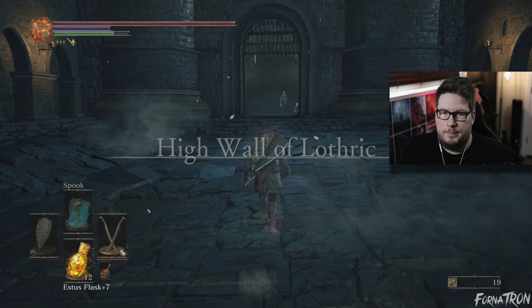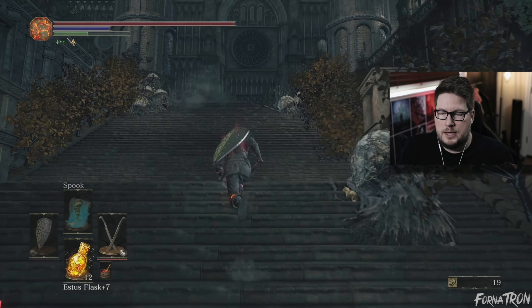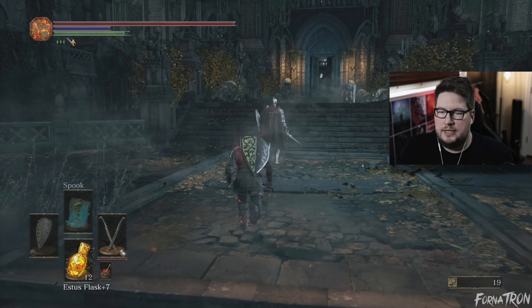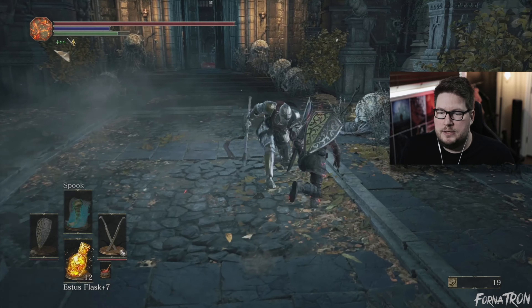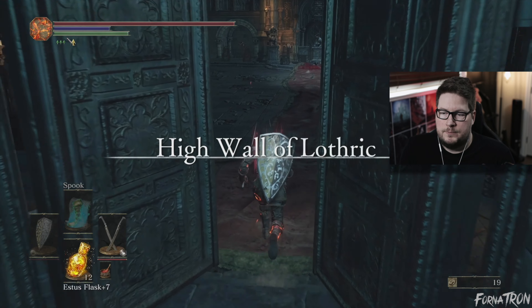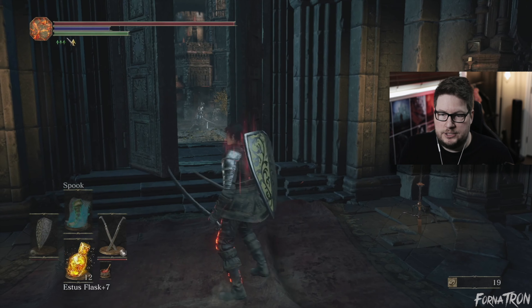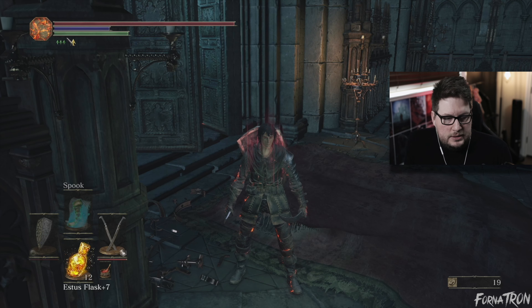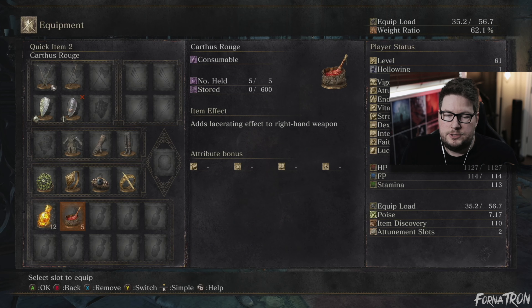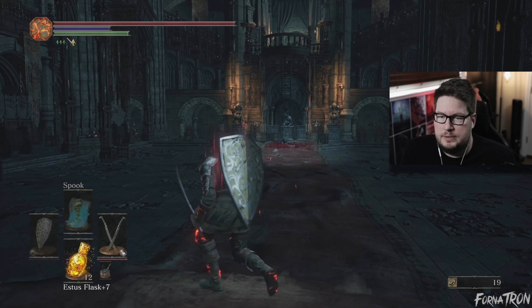Alright, now we're gonna warp all the way back to Yhorm's bonfire and then make our way back up. This next boss can be very punishing if you are impatient and greedy, so the trick is to not be greedy — we're just gonna get one, maybe two hits, and then be ready to roll. The Carthus Rouge is actually not the best bet here because she's immune to it, so we're gonna put on our human pine resin because that applies dark to our weapon.